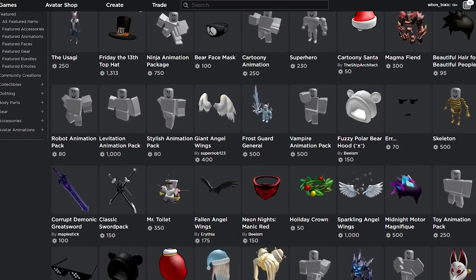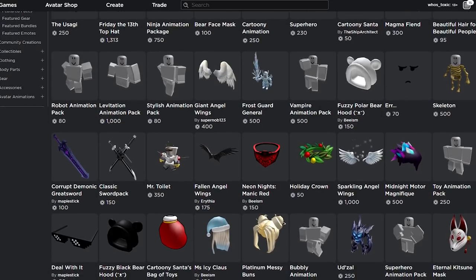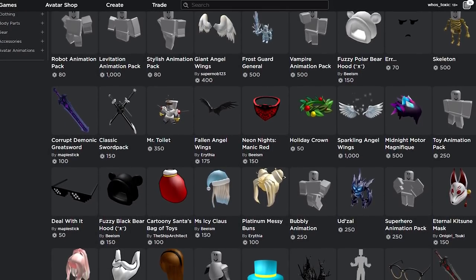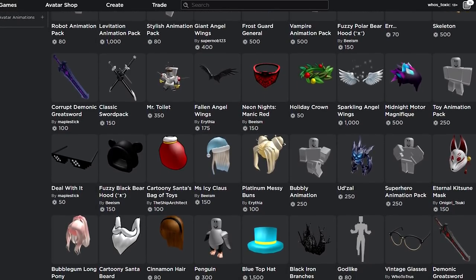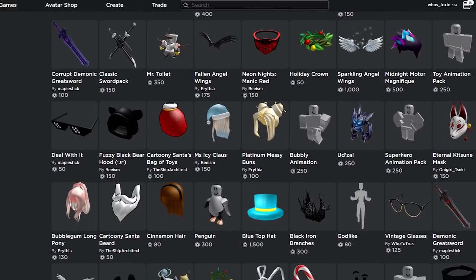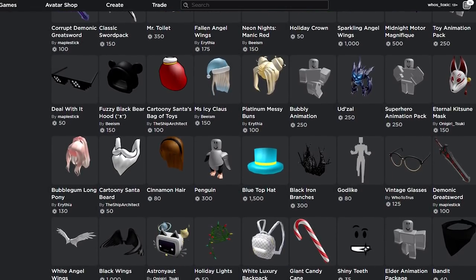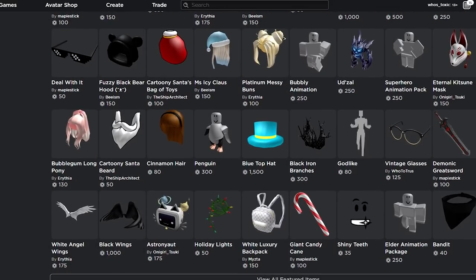These items that we're going to be covering in today's video actually make sound when you wear them. And I know for some people that's just dumb because they don't play with sound. I mean, I don't play with sound, but I used to play Roblox with sound all the time, and three of the four items I'm going to talk about, I have the sounds just engraved in my brain. I've heard them so much when I was younger, and I can literally just imagine them whenever I want to. I'm more than sure some people who have been playing for a long time definitely have the same effect where you pretty much can imagine the noises that these hats make.